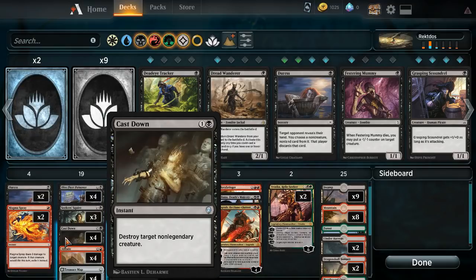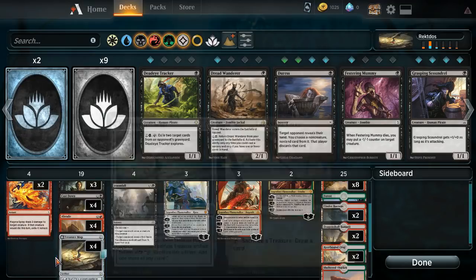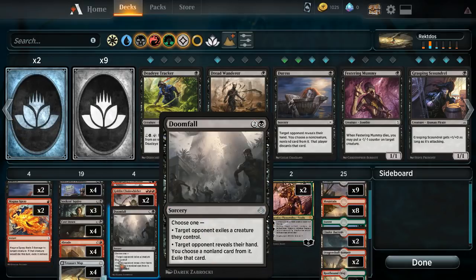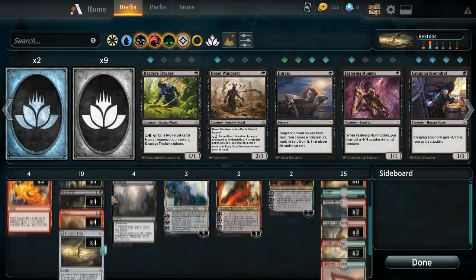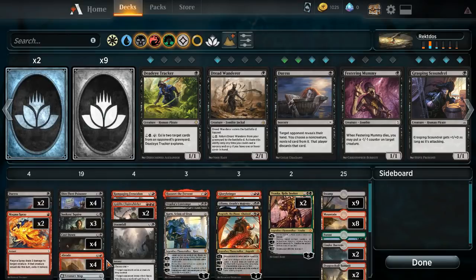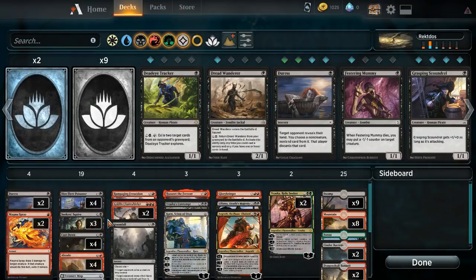We've got Seeker's Squire to make sure that we hit land drops. We've got four Cast Down - there's not as many legends as you would think going around, so I'm very comfortable with four. We've got four Braid for more removal. So red deck wins - I've got ten spells in the one and two slot, not to mention four more if needed. We've got four Treasure Map to get all the treasure, all the colors, all the cards - we want to be drawing cards.